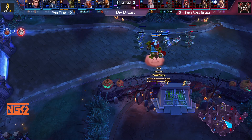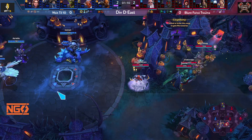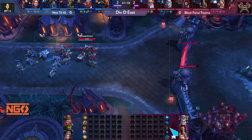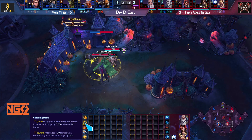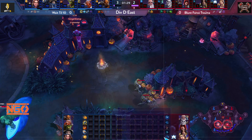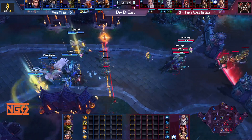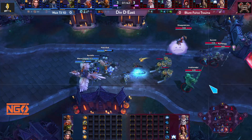Red team is losing soak at the top. Gazlowe is just pushing there. Valla goes auto attack build and Falstad goes Gathering Storm. Varian takes Overpower and Jaina is doing the globe quest. Both teams got their camps, but the red team got theirs a little bit faster.